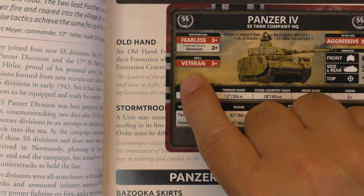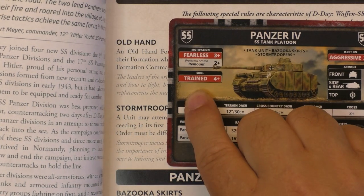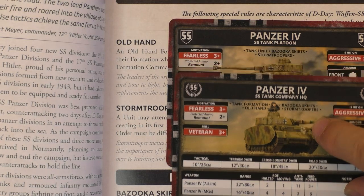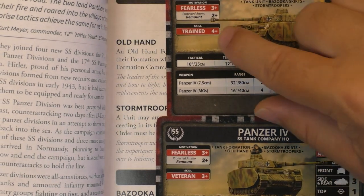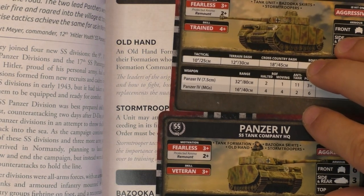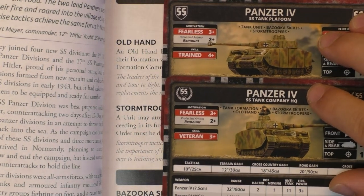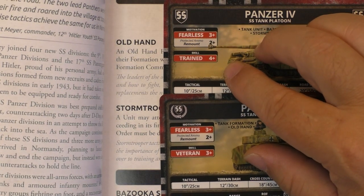So basically what they mean by that is: we have a commander of a formation of Panzer IV. His skill is Veteran 3+, but every platoon in his formation will have skill Trained at 4+. So what happens here — if your formation HQ is within six inches or 15 cm of this Panzer IV platoon and the Panzer IV platoon leader, then his skill would change to Veteran 3+. So the Waffen SS Old Hand rule means they want you to play with the formation HQ in close contact with his platoons. That way, every platoon will get, at no cost, a skill of 3+ instead of 4+.